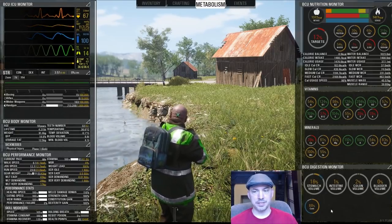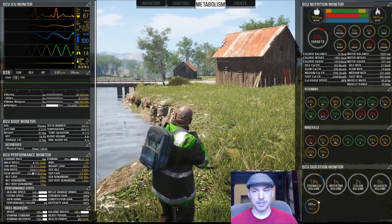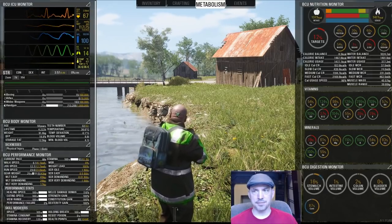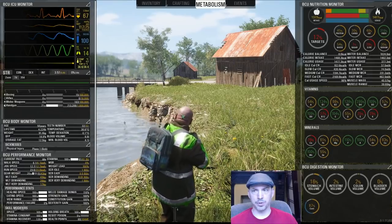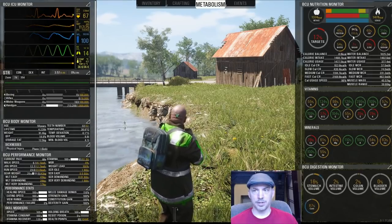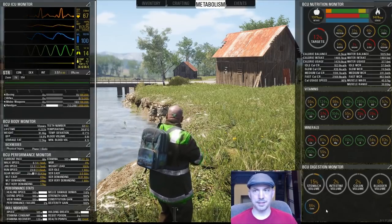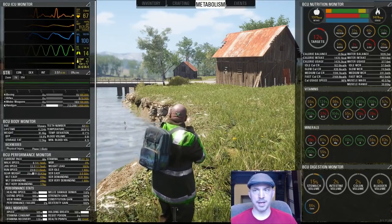Amidst all this talking, you can see my corn has been going down. As it goes down, certain things like fiber — which you get from corn — are going up. My carbs are going to go up as I digest this corn, while other things that the corn doesn't have are going to be going down.